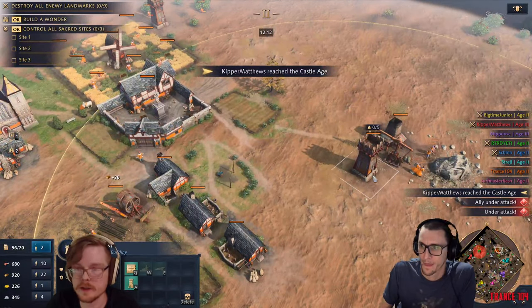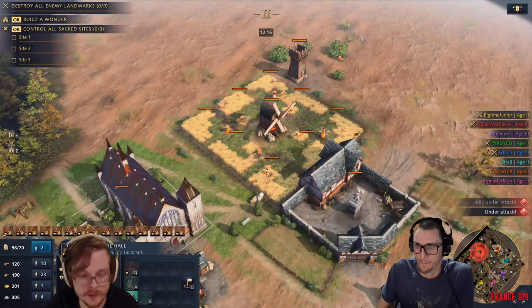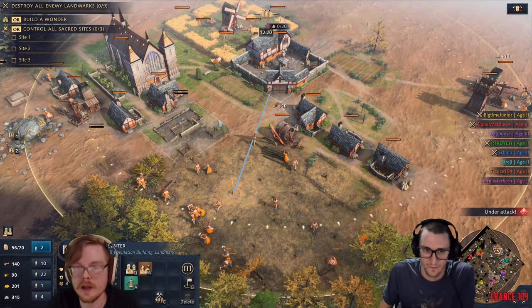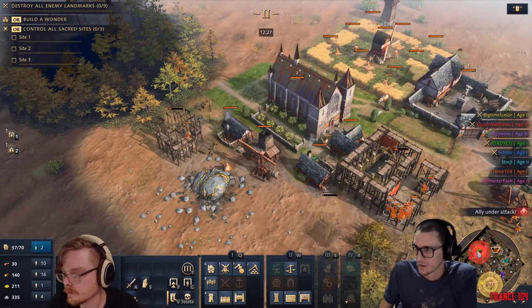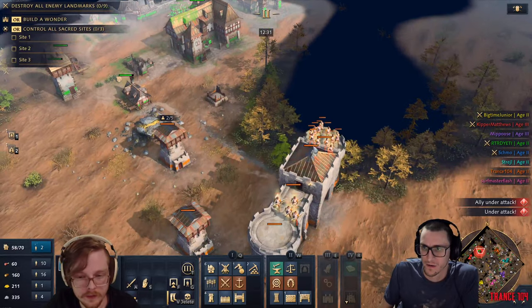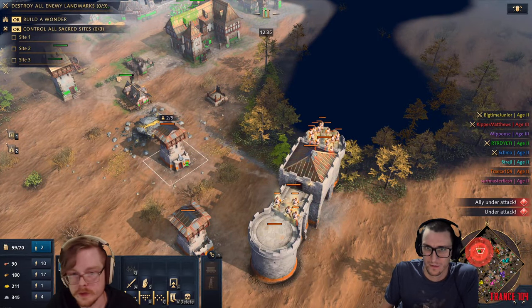Once the blacksmith finishes, there is going to be a right side research for siege weapons so your units can build siege weapons. Make sure you're still building units at home. Stop using the 2x units for now because you need to save up stone and use your blacksmith to research. Click the blacksmith and then hit Y for the right side - Y, E should do it.